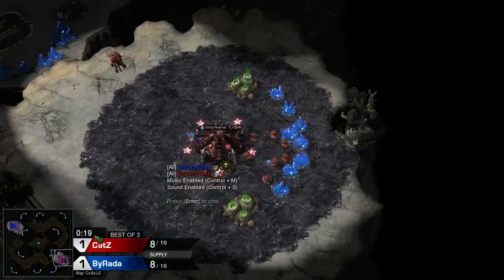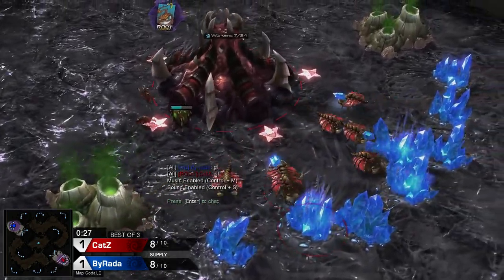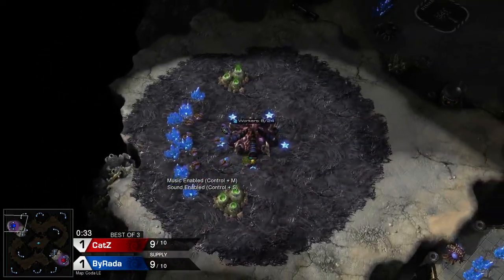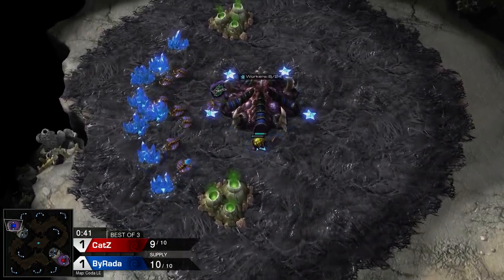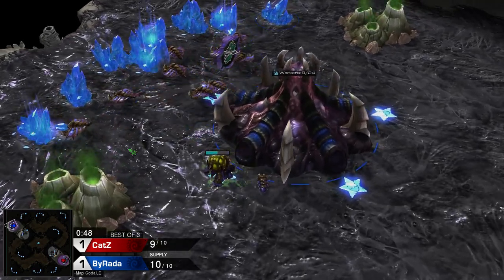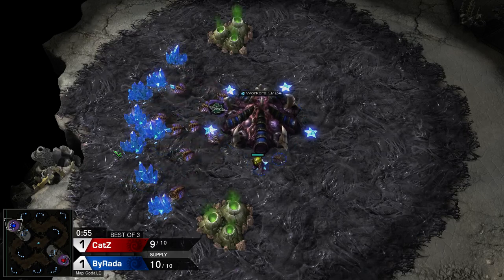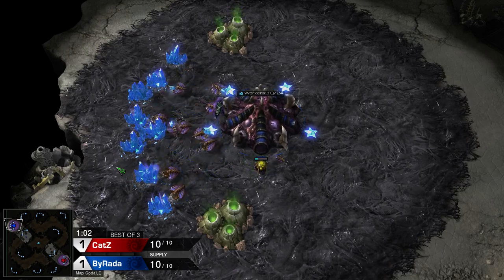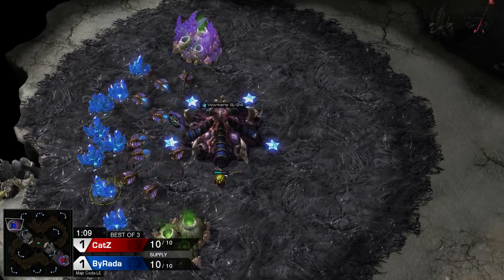Our first player here on the bottom right, playing for Root, is none other than Cats. His opponent, spawning in the blue to the top left, is Burada. He managed to tie things up on Vani — is he going to ride this wave of initiative, or will he crumble to Cats? Cats is of course a very potent player.